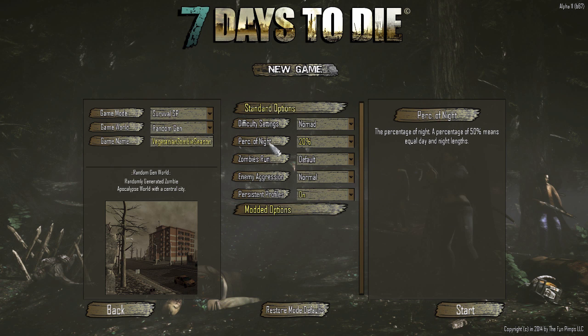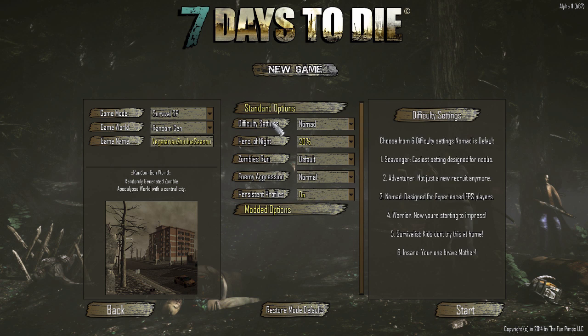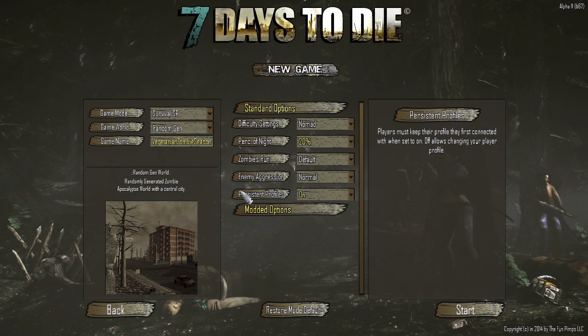For standard options, everything is the same except I made the percentage of night 20%. In short, night tends to be very boring. What happens is daylight falls, I get to the top of my roof, and I wait until daylight starts. Because generally speaking, I don't usually have a torch or something to make things bright. So I'm just minimizing the night time.